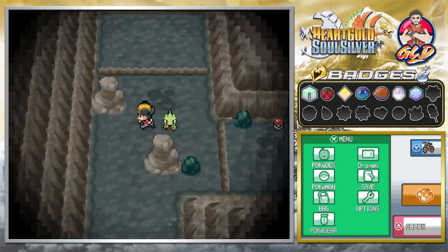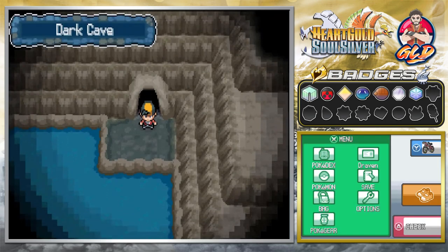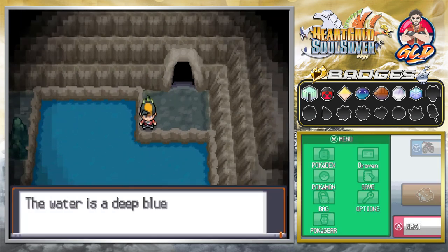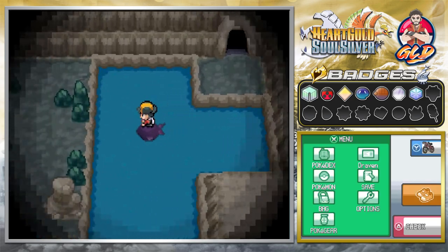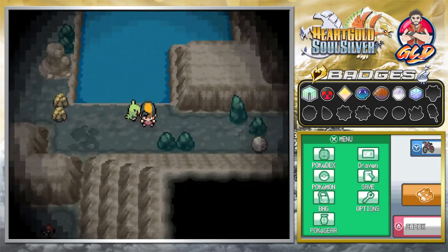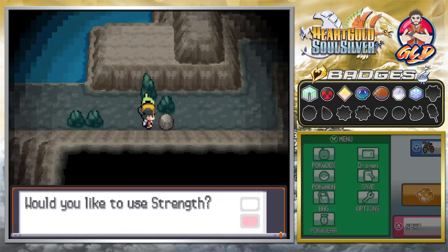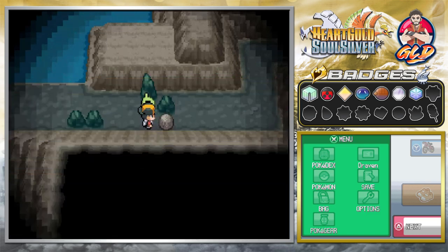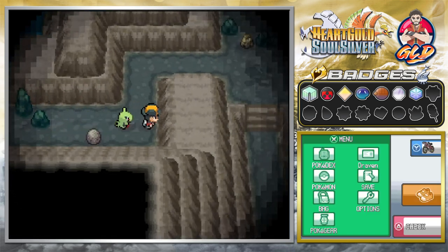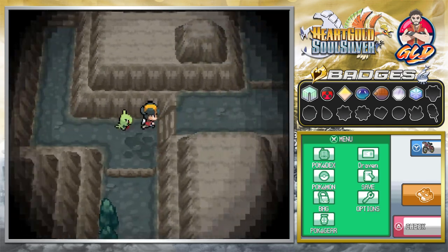There's an item we can grab, and as you can see we're in the area we couldn't reach at the beginning of the game — the area that needs Rock Smash. Now that we have Strength, we're going to push this boulder aside. We still need Rock Smash to get past some of these though.